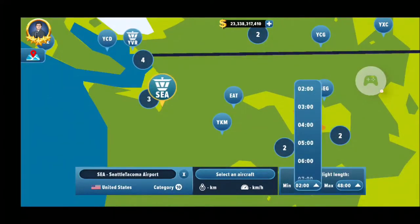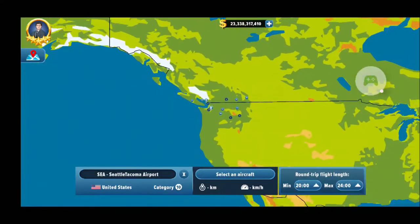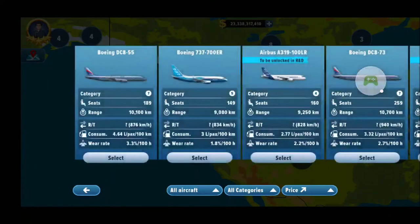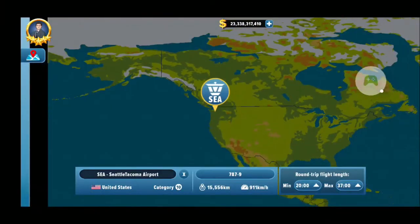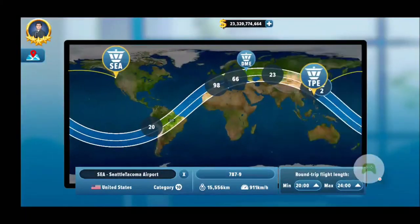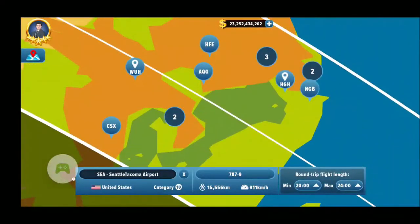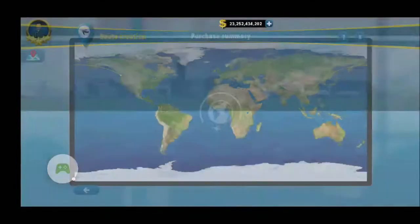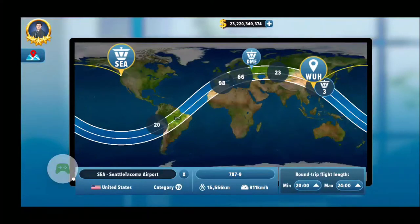For Seattle, I want to do my long haul flights. Long haul flights — I think the round trip should be around 20 to 24 hours, so one round trip per day. I'll select my aircraft. I'm planning to use the Dreamliner 787. And I'll do Wuhan, because it's super popular now — or unpopular. So that's my Seattle long haul flights.